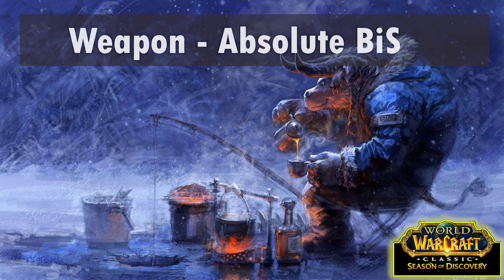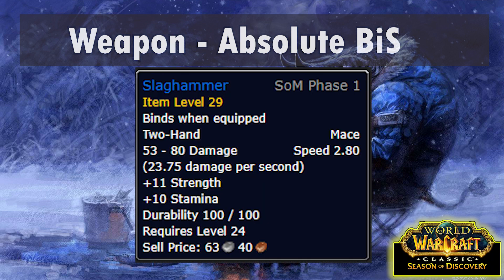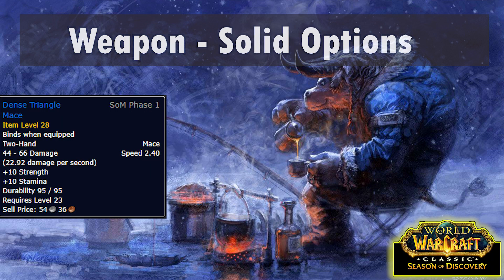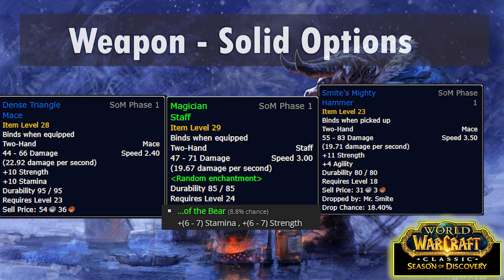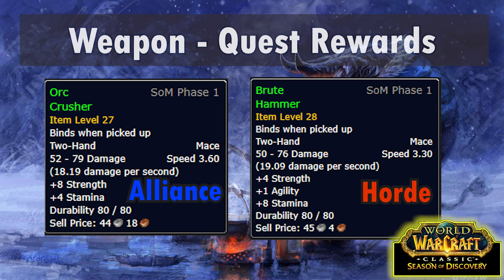Now onto weapons. The absolute best weapon is the Slag Hammer - this is one of those zone drops from RFK. Failing that there's another item that's extremely close: the Dense Triangle Mace has only one less Strength and it's a world drop so there should be more of them floating around. For a cheaper option you can also look for a Magician's Staff of the Bear, or if you can't find or afford either of those, Smite's Mighty Hammer from Deadmines is a good alternative. For easy quest rewards, Alliance players can get an Orc Crusher from the Tharalzun quest in Redridge, and Horde players can get the Brute Hammer from the Arakara quest in Thousand Needles.